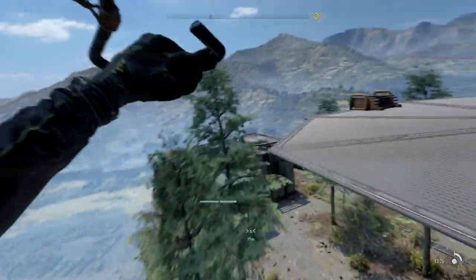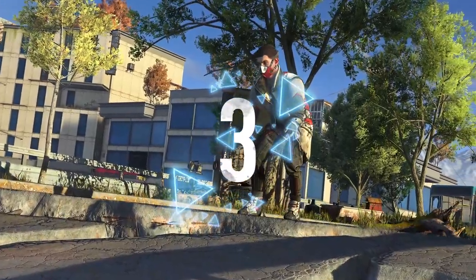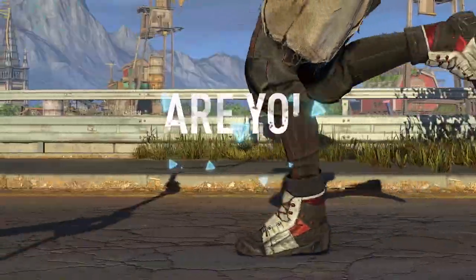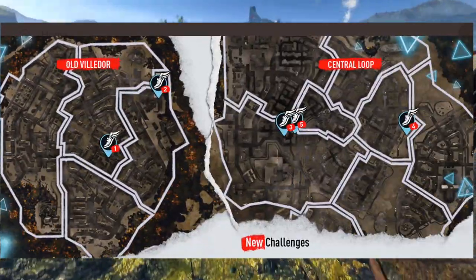With a fully upgraded grappling hook and paraglider, you can breeze through side missions requiring parkour challenges, unlocking parkour manuals — these give a lot of old-world money. More parkour challenges will be added to the map soon.